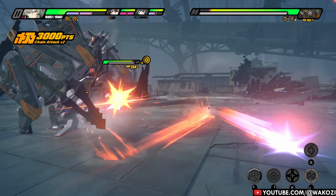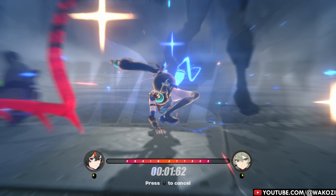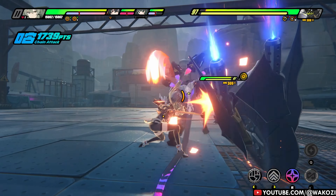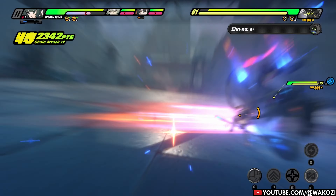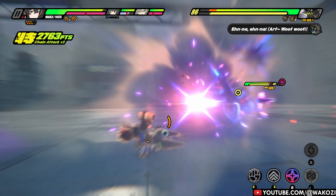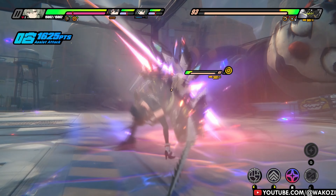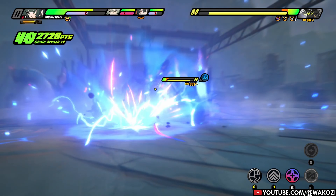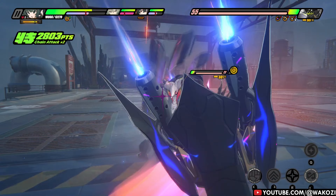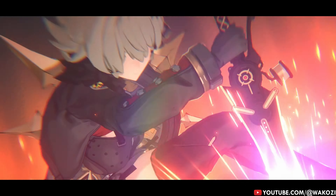Moving on, let's talk about her chain attacks. Chain attacks in Zenless Zone Zero are all about racking up combos and keeping the damage flowing. But Caesar adds an extra layer of sauce: every single time she uses her chain attack, it refreshes your Radiant Aegis shield. That means the juicy attack buff from Radiant Aegis gets reset every single time you pop off a chain attack. It's basically Caesar's way of saying 'I am never going down, and neither are you.'